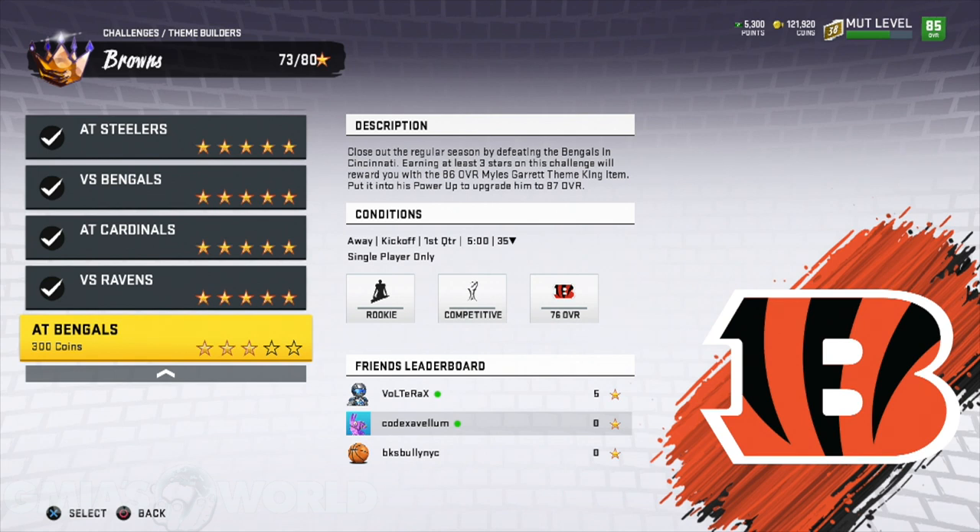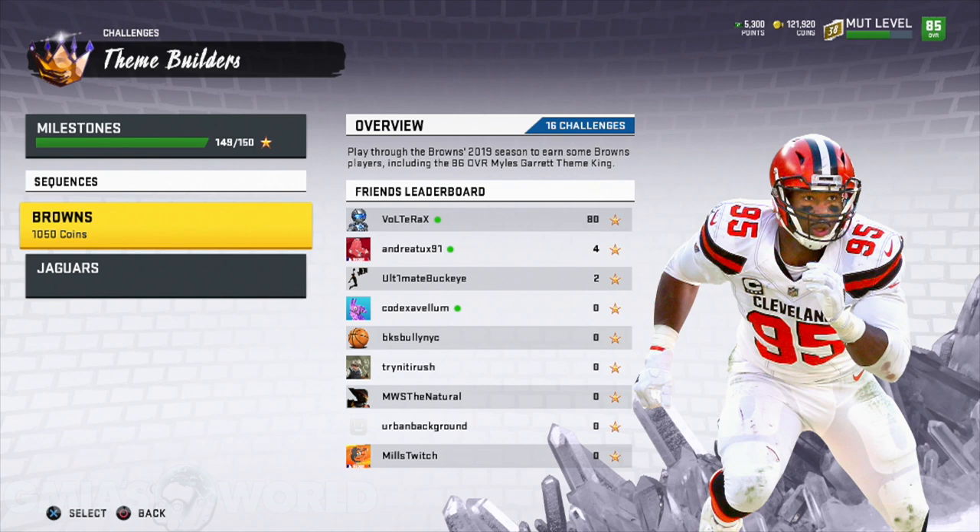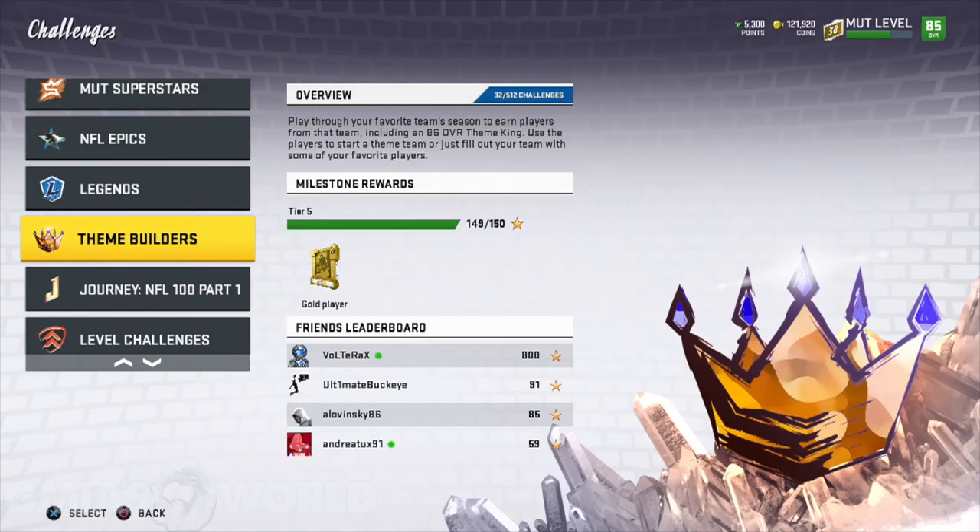One star for each challenge, and then you do three for the last one. When you do it with that method — one star, one star, one star — most people have been saying it's like two and a half to three hours because you run two-minute clock and you don't care about anything. Will you have to come back and get more stars later? You probably will. But for now, getting yourself up and running to compete online is ideal. You didn't even realize until afterwards that you could do one star, one star, one star, then three stars at the last one and get the card.